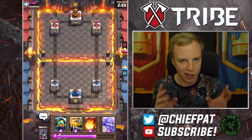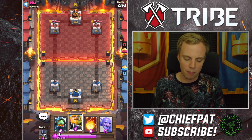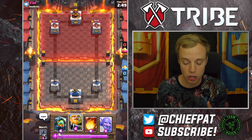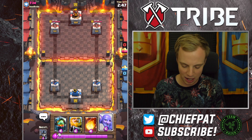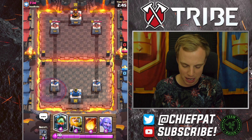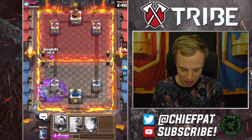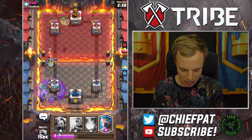So who better to try it out on than a cool kid himself with Tim? Let's get this one popping off. The Bowler obviously giving you some massive value on defense alongside the Inferno Dragon. This is a fairly expensive deck with some of the cards inside of it, so you definitely need to make sure that you don't do anything silly. He's going to opt to go for a Naked Graveyard right now. Tim is an absolute baller, an absolute savage.